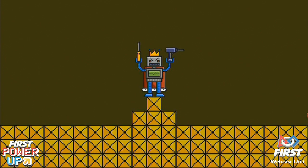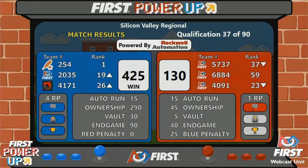Here are your official scores — it will be the blue alliance taking home a score of 425, red alliance 130.